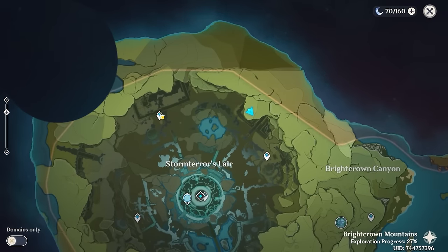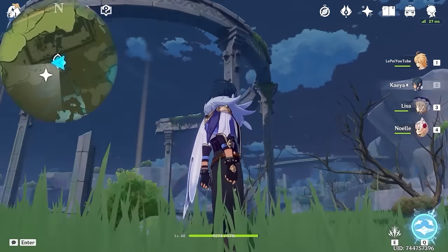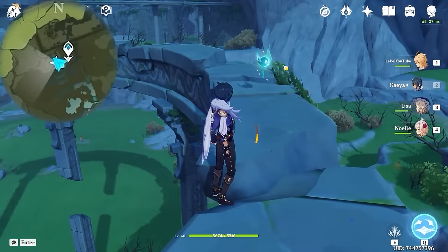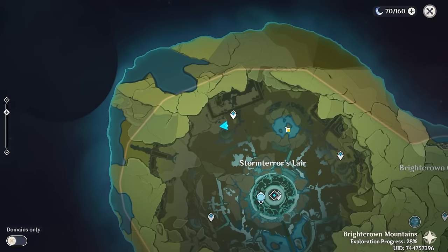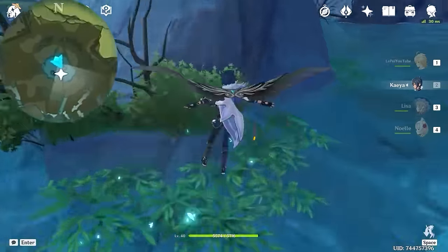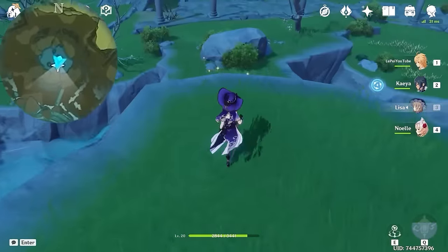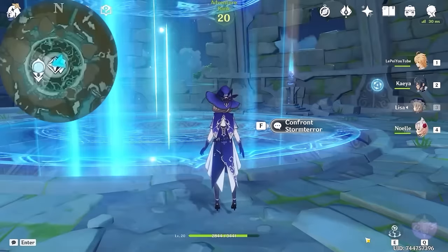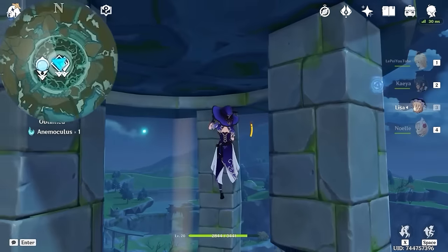After that, let's teleport to this waypoint. And this one is up here, so climb up from this side and go past the challenge, and you will see it. After that, let's teleport to this domain. Turn around and you will find a wind current right up to the top of this tower, and you will find the next one along with a luxurious chest.